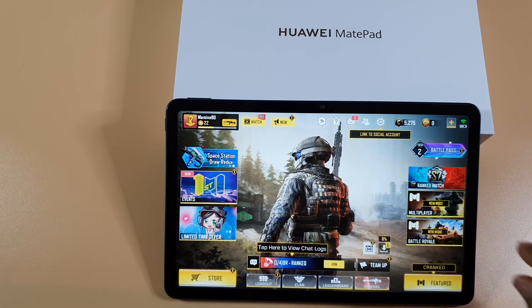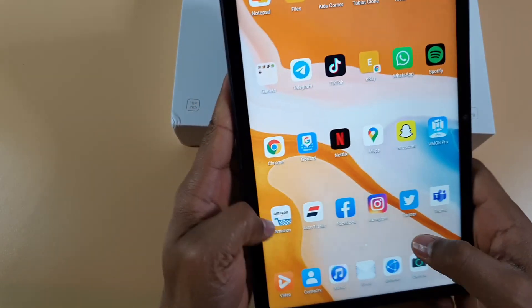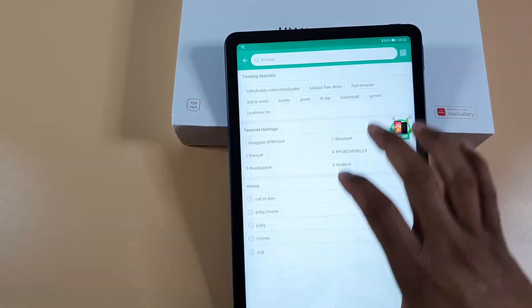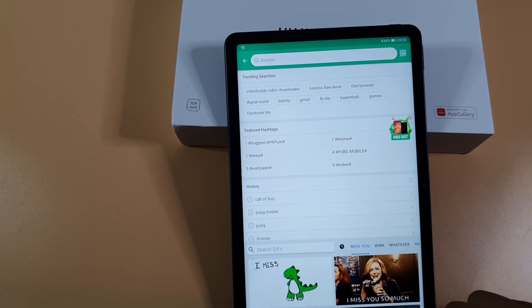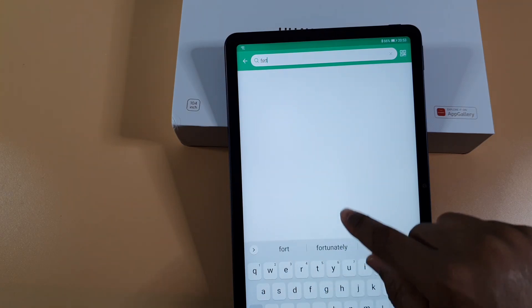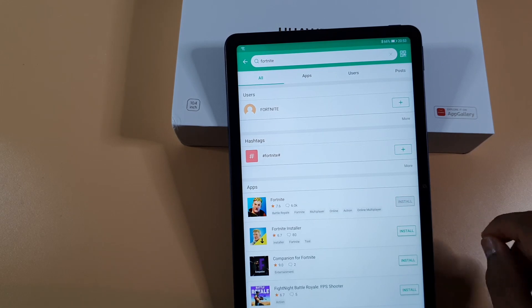There you go, Call of Duty installed and ready to go. The next game I'm going to install is Fortnite. Open APK Pure and search for Fortnite.